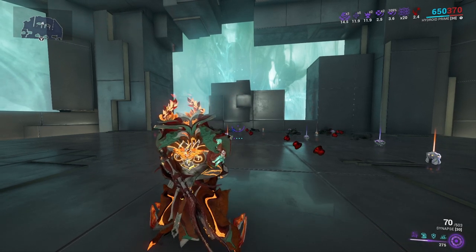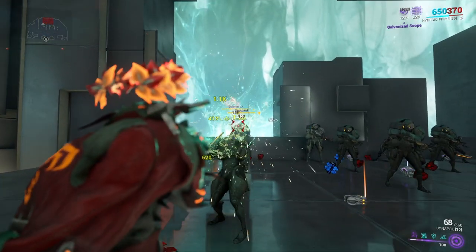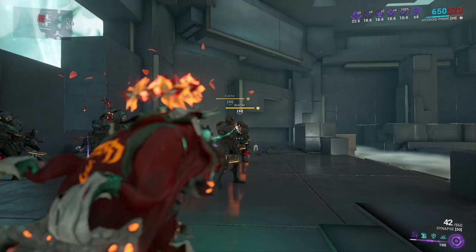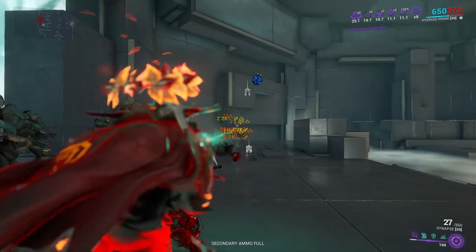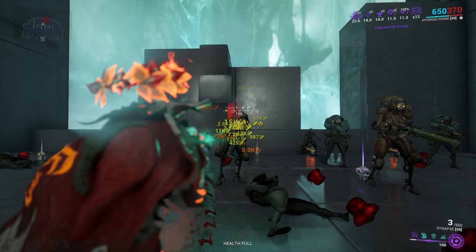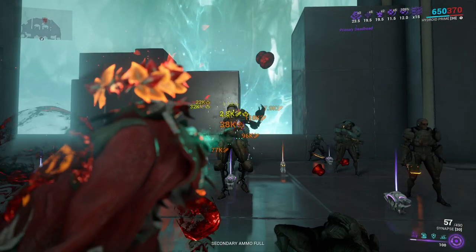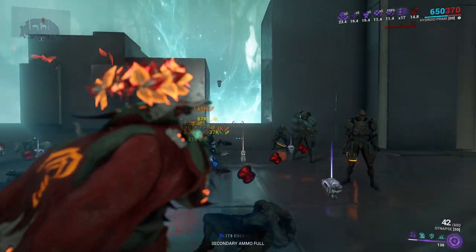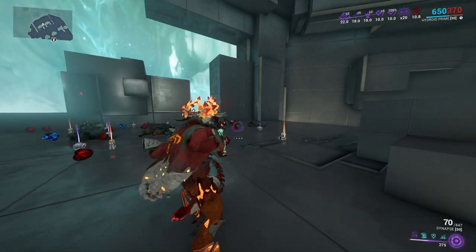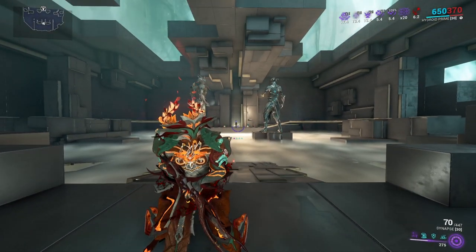Now we're doing the build with Shred and without the Riven. How much better will this one perform? Now that we have punch through, we're able to go through multiple enemies, keeping up our mods a lot faster and easier — it's just shredding through them. It's still a little hard to hit headshots on enemies at different heights, but this went through much faster. The other build took about 49 seconds; this one took about 25.